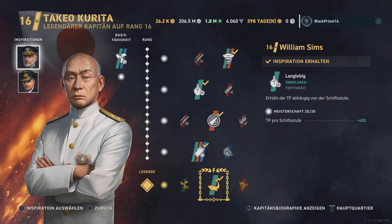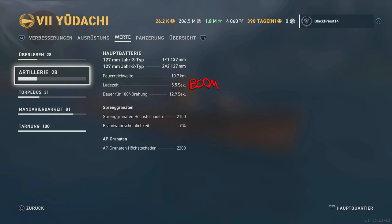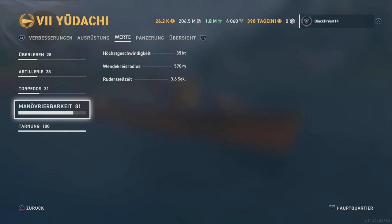Hello everybody! Welcome to another destroyer tutorial, this time in tier 7, the Yudachi. I'm not gonna play it with Tanaka, the stealth torpedo captain, but with Kurita — the gunboat captain with Twist and Track and 5.5 seconds gun reload, if you use the mod 4 gun reload.